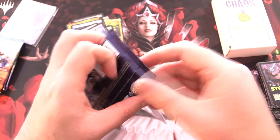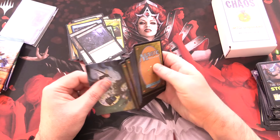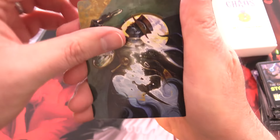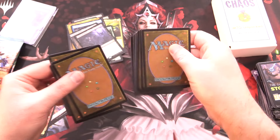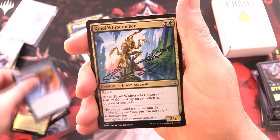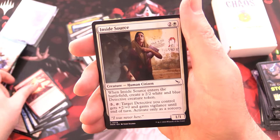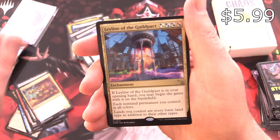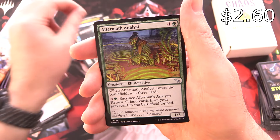Some Murders at Karlov Manor - it's been a while since we've opened a bunch of this. We've got: Redemption Arc - some pretty cool artwork - followed by a Plains, Reckless Detective, Sudden Setback, Crawlspace, Whipcracker, Benthic Criminologist, Bite Down on Crime, Projector Inspector, Felonious Rage, Inside Source, Repeat Offender, Gadget Technician, a Goblin Artificer, and Leyline of the Guild Pact. Not bad! A borderless art Shadowy Backstreet - that's cool - and Aftermath Analyst.